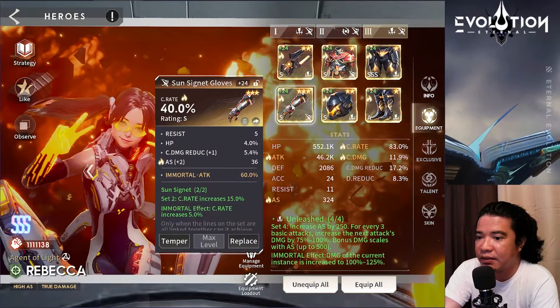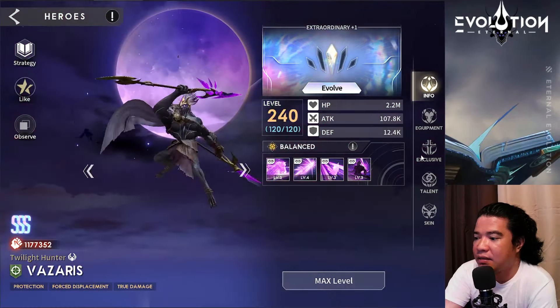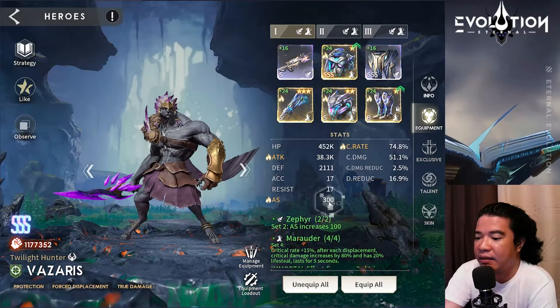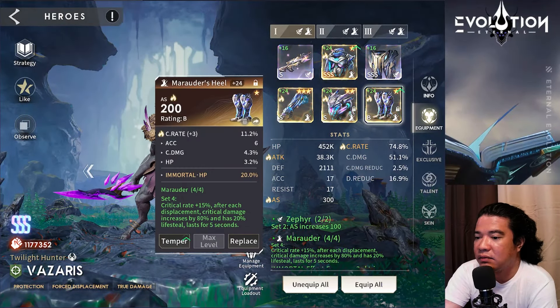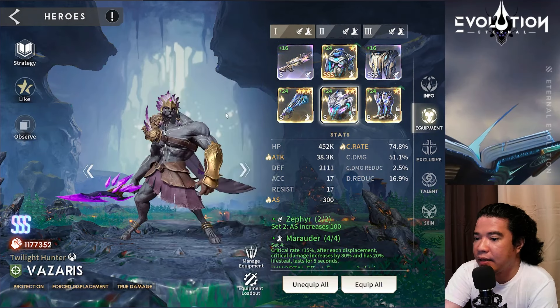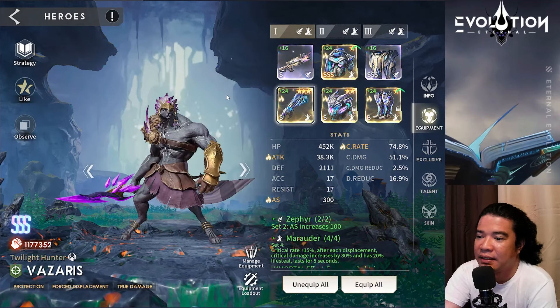Next we have Vasaris, already at ex30. If you check the equipment, it's the marauder set with attack speed at plus 300. I risked here for plus 200 boots — boots with crit rate plus 3, crit damage plus 3, and crit rate and attack. I borrowed these guys from my assassins.